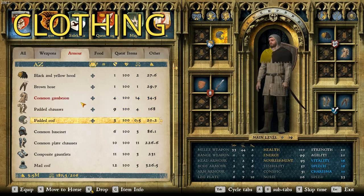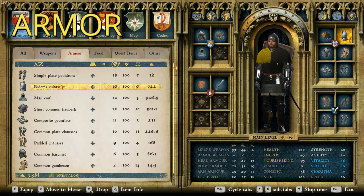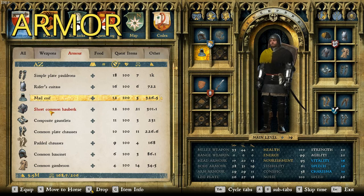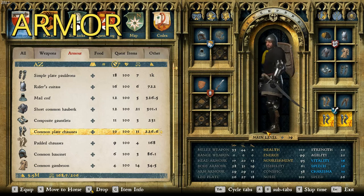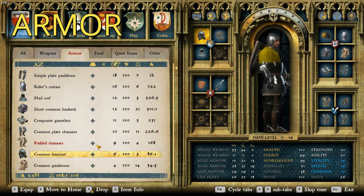So let's add the armor and see what we're working with. For the armor, we have the simple plate pauldrons — I couldn't find common, but I found simple, and that sounds right. The rider's cuirass — again I couldn't find common, but this one's a very plain cuirass. It's not as crappy looking as the Milanese cuirass, and the stats aren't as good, but it looks nice. Then we have the mail coif, just a plain one, the short common hauberk, the composite gauntlets — I couldn't find common, but these are pretty common in the game. Common plate chosses — there we have common — and they're very interesting too. They're like boots, and then the plate runs over the top, and they're really funny looking. I don't think I've ever seen them in the game before making this suit of armor, but very cool looking, I think. And then the common bassinet.